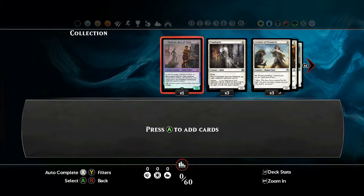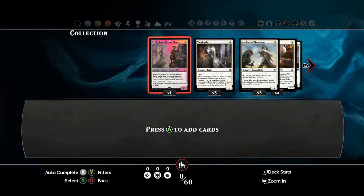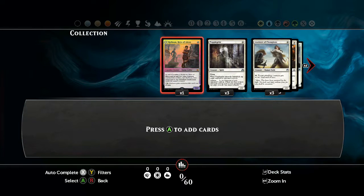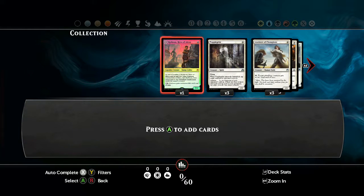Welcome back to Deck Building with Bahamut. Today we're going to be trying something a little bit different. This time we're not revolving around a triggered ability or something like that — we're going to be revolving around a type. This deck can also be implemented as a pure mono-coloured deck, so black, or you can split it and make it black and green depending on what you want to get out of it.